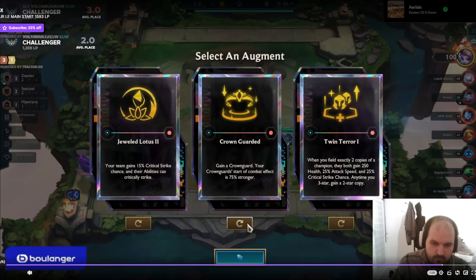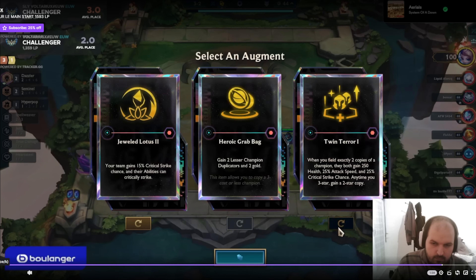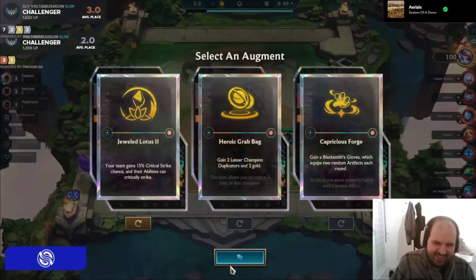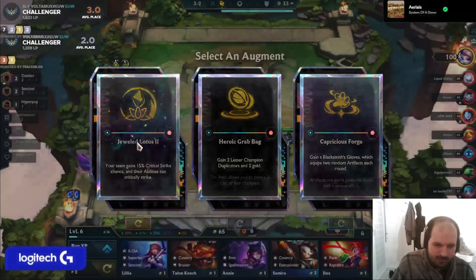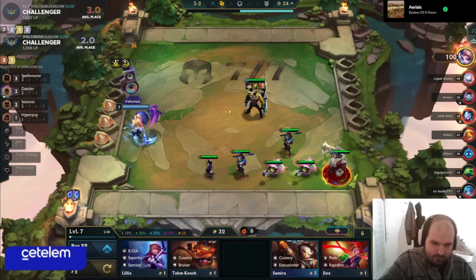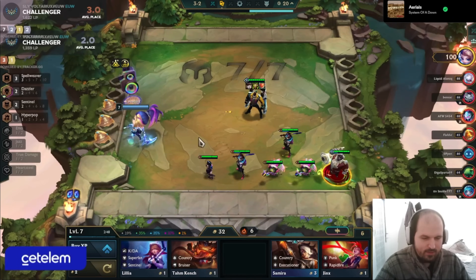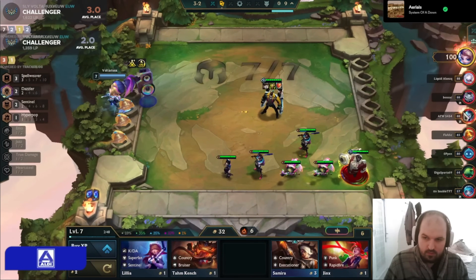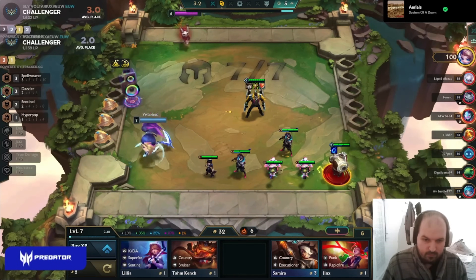Looking at this second augment, Crown Guarded is not bad but he already has three items on his Cassante. Twin Terror doesn't make sense from this spot, and Heroic Grab Bag doesn't make sense either — he's playing Clearmind, aiming for level 8 and level 9 comps, not reroll. Capricious on the Bard isn't bad, but Jeweled Lotus is just the best augment here. He's trying to play around AP with an open tier, potentially going for Shoujin or Blue Buff. Both Lulus and the Bard will really enjoy Jeweled Lotus — it buffs their damage a lot, and it's especially strong in AP comps where all damage comes from casting.